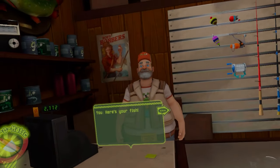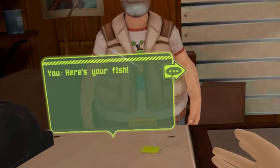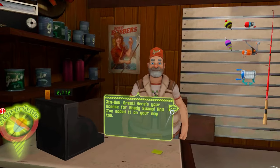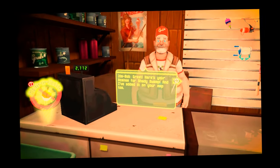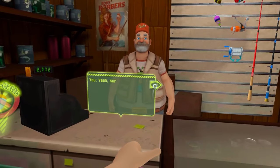Let's go see Jim Bob. Hey Jim Bob, how's it going, champ? Here's your fish. Yeah, I got a license for Shady Swamp. What's a Shady Swamp? Oh, a fishing reel. Yeah, I'll test out a fishing reel for you. Let's go. All right, give me this.